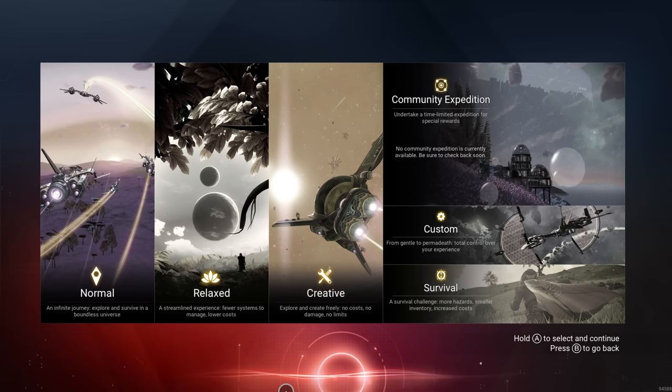They changed the beginning menu. We have a relaxed mode, which is not as easy as creative but really similar to it. You still have to fill up your hazard protection and things like that, but it's very light and very easy. Then you have normal mode, which is what most people play on. I'm going to be doing normal mode, but you could also do survival or a custom game.